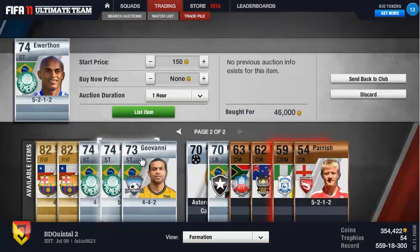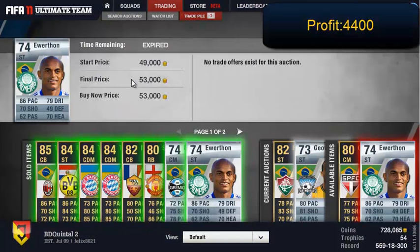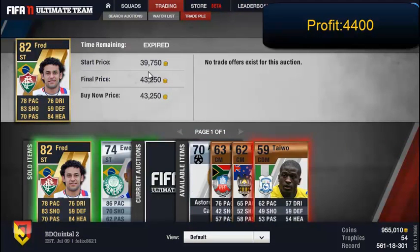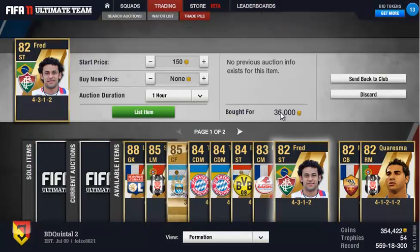If you don't have too many coins, like around 20,000 coins or something, De Rosario is a good option. Then we have Everton — he's a pretty good player to trade, but he's also very hard to sell. It usually takes a while so I have to drop his price a lot. Then we have Fred for 12,122 — a nice little profit. The other one I'm actually sending to my club to use in my squad.